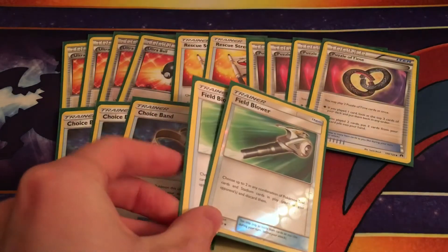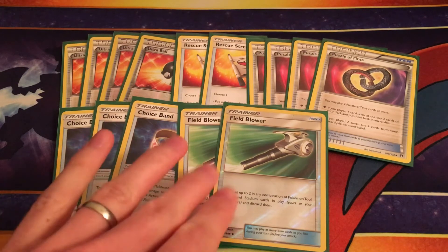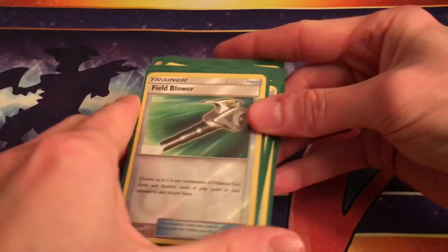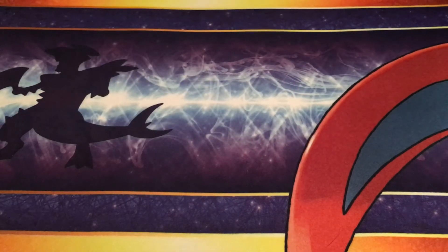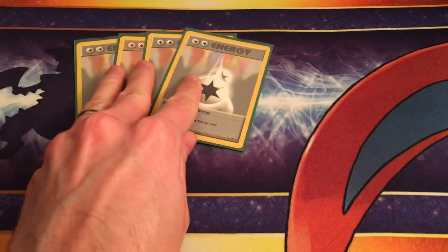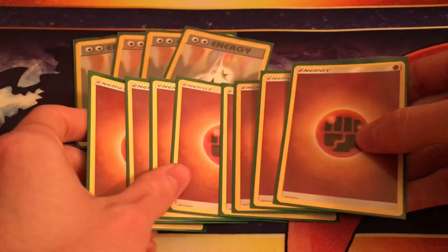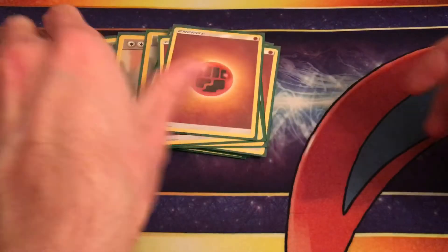Finally, we are running two Field Blowers, just to get rid of irritating stadiums your opponents might be using to help set up — things like Brooklet Hill — or to get rid of Parallel City and nuisances like that. You don't really care about Choice Band removal much in this deck, but we're still running the two Field Blowers. As far as energies go, we're running four Double Colorless Energy for all the obvious reasons, and eight Fighting Energies, and that is the deck.